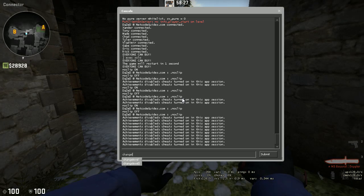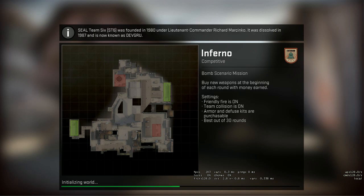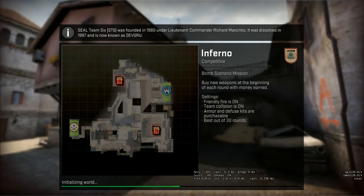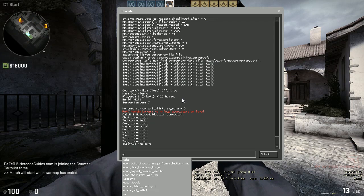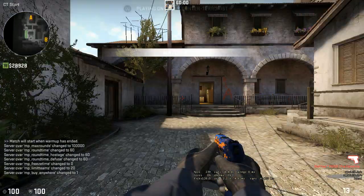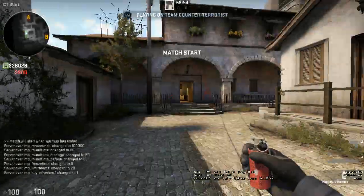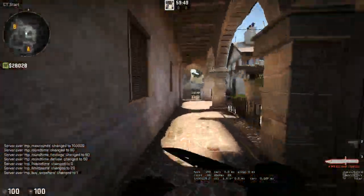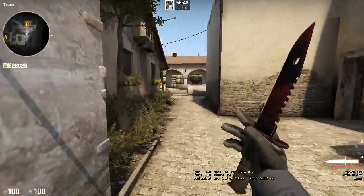Now we're going to talk about the other philosophy I like: simply stacking somewhere. Why is stacking somewhere so good? If you stack somewhere and they come there, you should 100% win the round if you play it properly — realistically more like 80-75% if you're a good team. If they don't come to your site, you play a retake on the other site, and with a good retake strategy maybe you can win it 30-50% of the time.